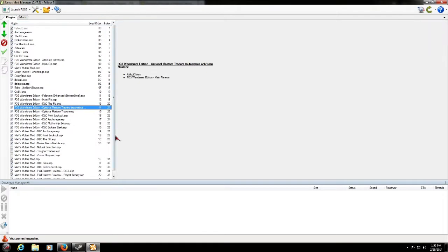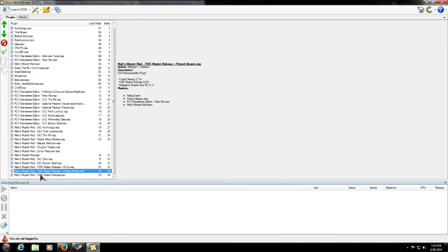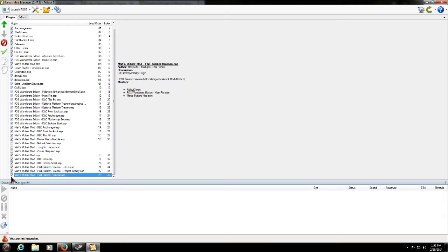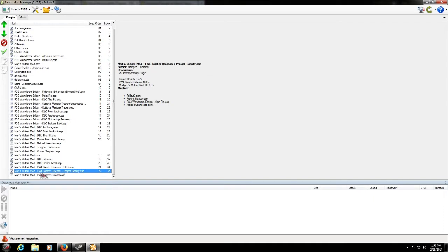The FOIP patch will load into the mods section of Nexus Mod Manager. Activate that mod — it's really quick to install, successfully activated. In the Plugins tab, you'll see you now have: Master Release plus DLCs, Master Release plus Project Beauty, and Master Release. You don't want the plain Master Release if you have the DLCs. The minimum requirement is The Pit and Broken Steel. Since I have them, I leave Master Release plus DLCs checked. Master Release plus Project Beauty stays unchecked until we install Project Beauty later.